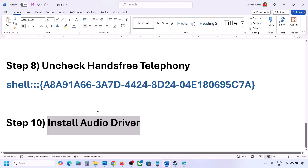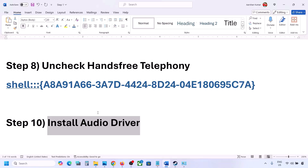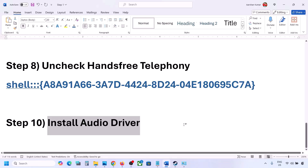You can also install the driver from your system manufacturer's website. If you have a Dell computer, go to Dell's website; for Lenovo, go to Lenovo's site. Find your model number, locate the audio driver, download and install it, then restart your computer and check the sound.